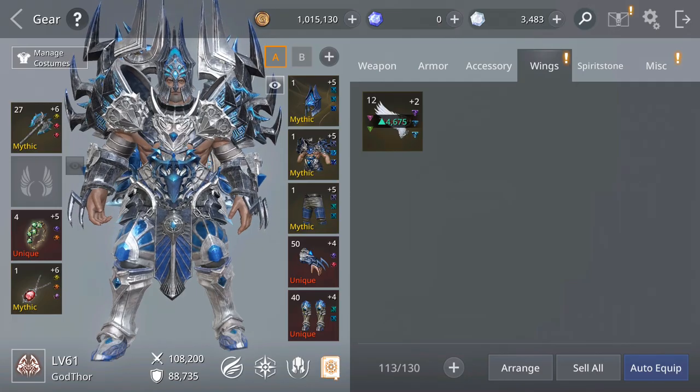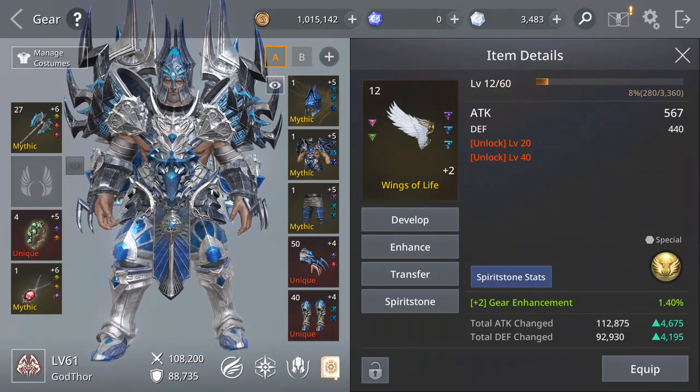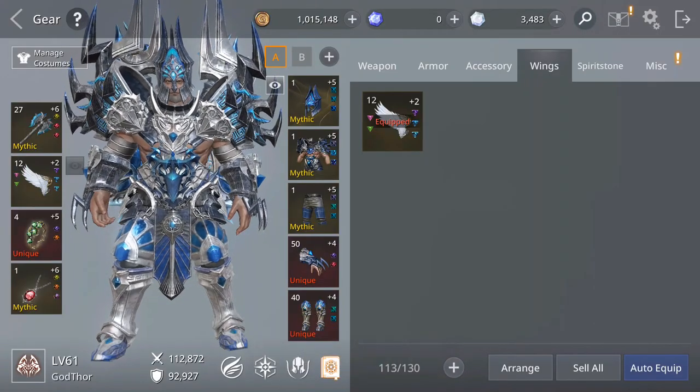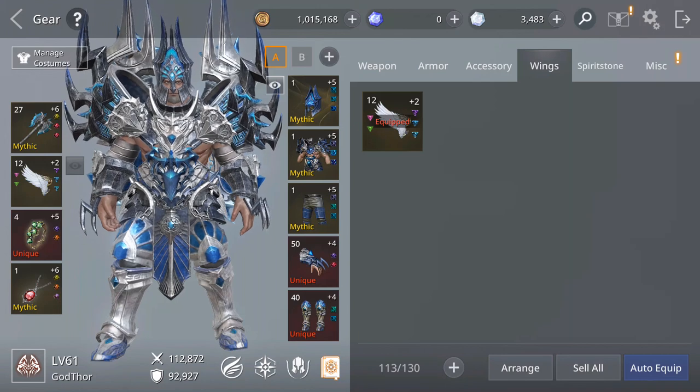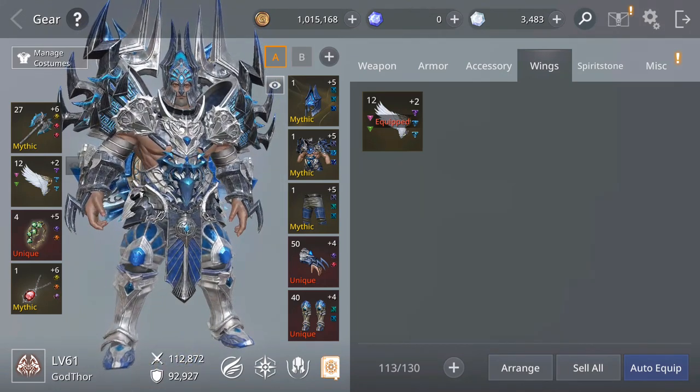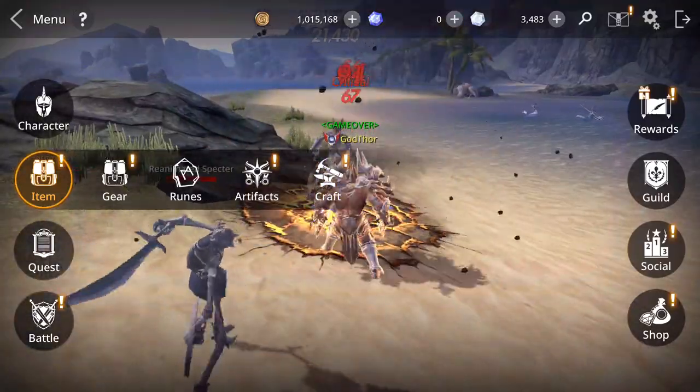Let's remove and then re-equip to see the difference in power. Check this out, guys — over 4,000 for attack and for defense power. That's good. Quite useful, the wings, guys.